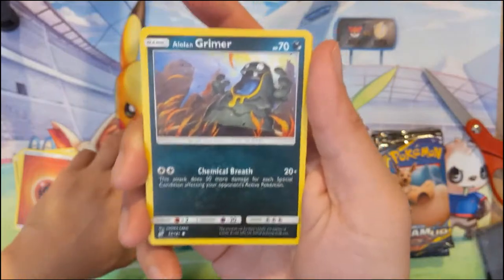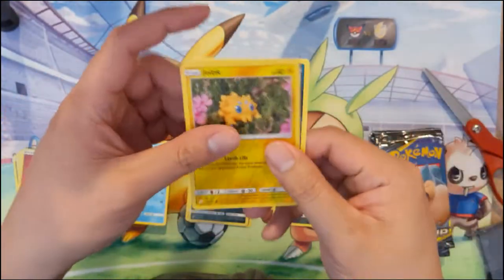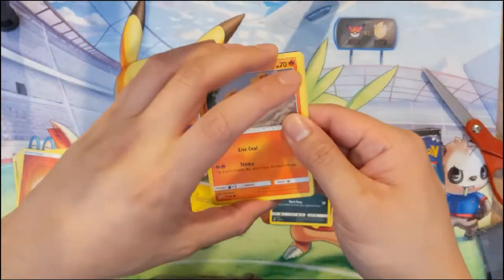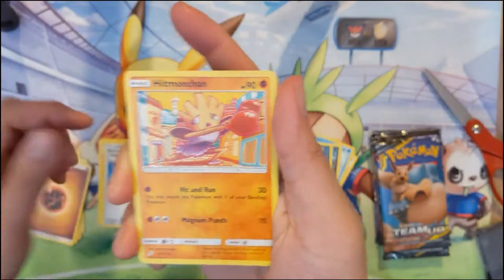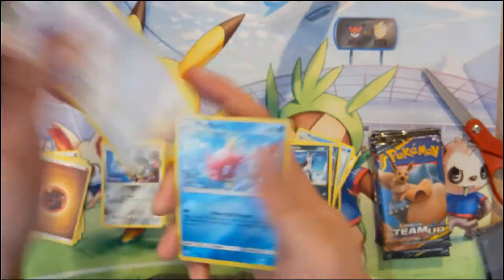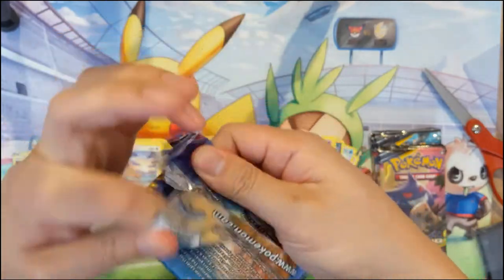We've got a fire-breathing Grimer and Ponytop. I think I saw in a video that one of the GX or Tag Team cards in the upcoming Double Fire set releasing in Japan is a Tag Team of Muk with Rolling Muk — a very yucky combination. So we got a Rapidash, Electrocharger, Hitmonchan, Ponytop, Marill — always kind of cute, love that art — a random sword, a Pidgeotto, a Magikarp, and that Muk. At least Alolan Muk looks cool since he's rainbow colored.